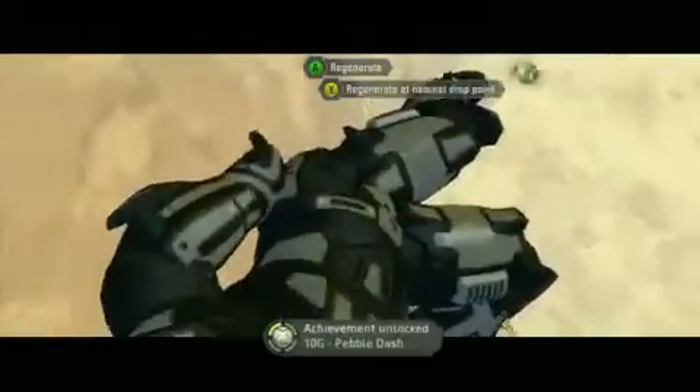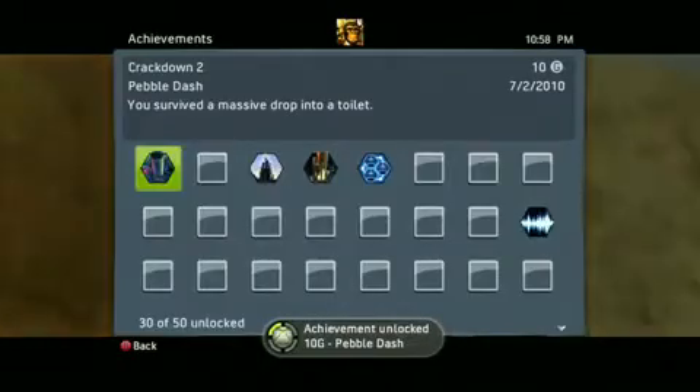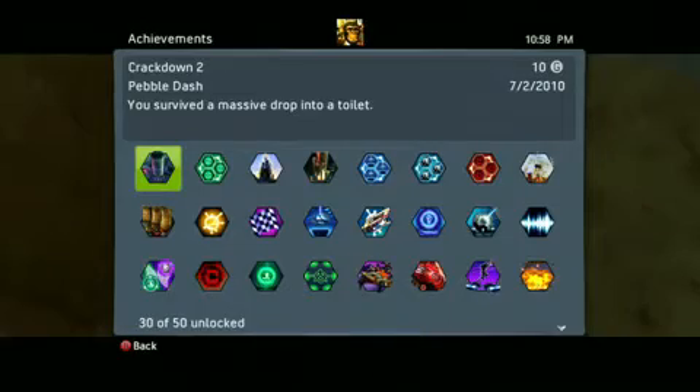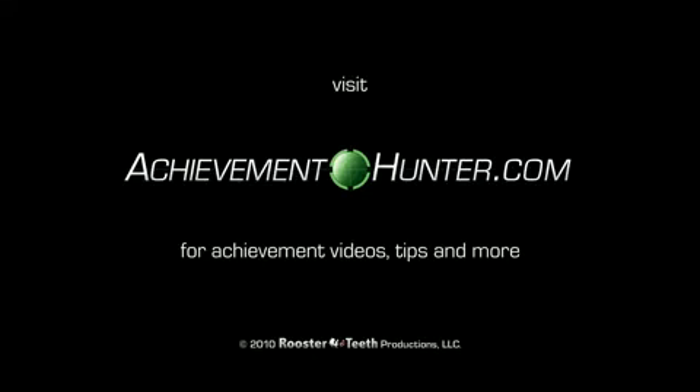I don't survive it, yet it still gives me the achievement. If you go all the way just to the right at the bottom of the bowl, you'll survive it. So there we go — 10 Gamerscore for Pebble Dash, for surviving a massive drop into a toilet. That's fun. I don't know what to say.